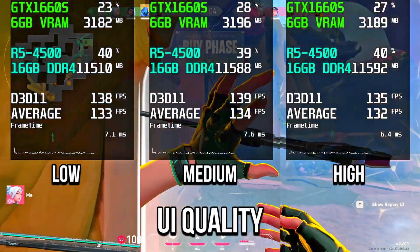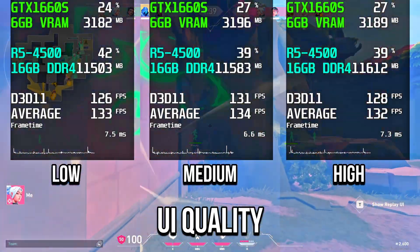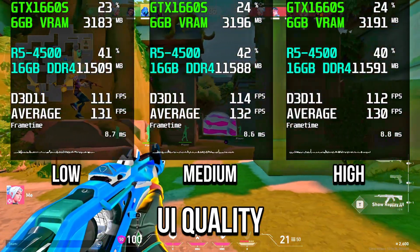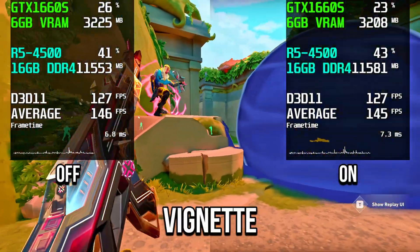With UI quality, there were no changes in GPU usage, memory usage, or average FPS between medium and high. Since performance doesn't change, I recommend selecting high for better interface visuals.